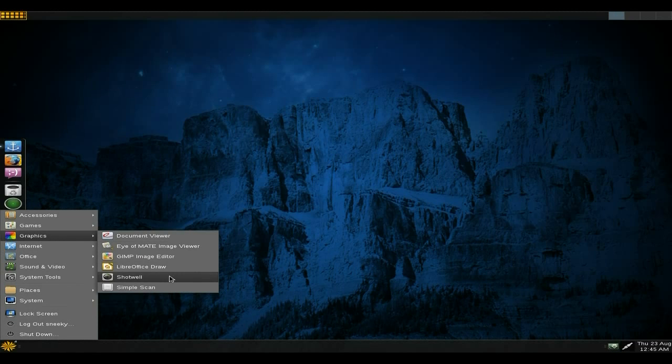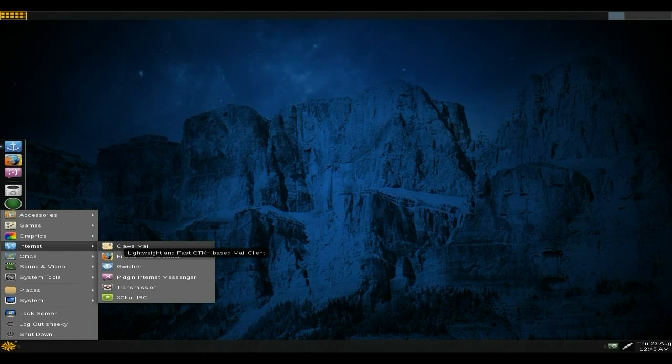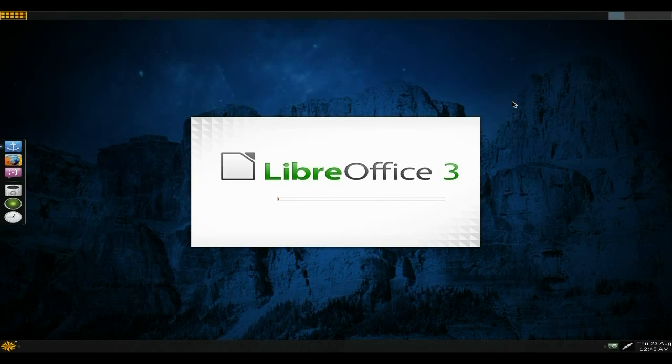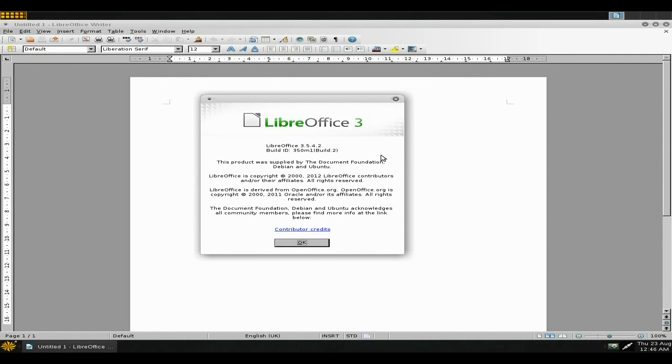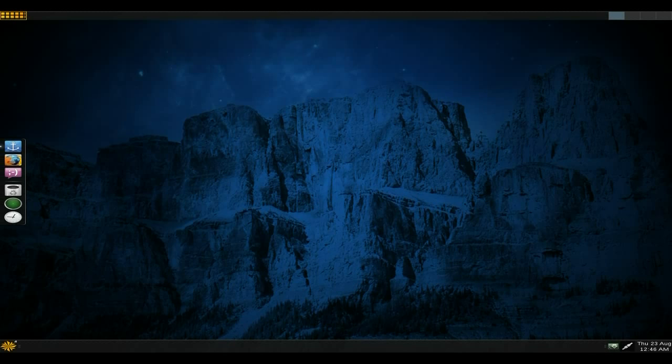Under Graphics you also have LibreOffice Draw, a screenshot tool, photo stuff, and Simple Scan which works out of the box. Claws Mail is here - lots of people are now using Claws Mail because Thunderbird is getting a bit more difficult to use. Firefox is your web browser, and you've got Pidgin, Transmission, and next to that the full LibreOffice suite. LibreOffice version is 3.5.4.2, which is fine.